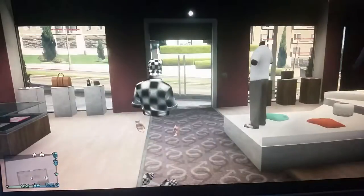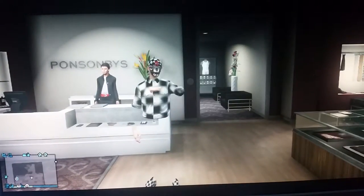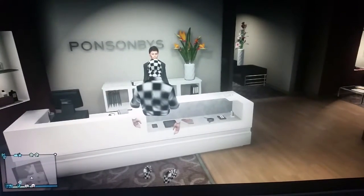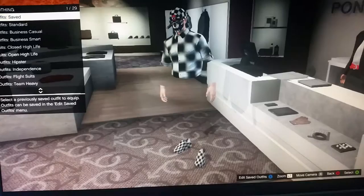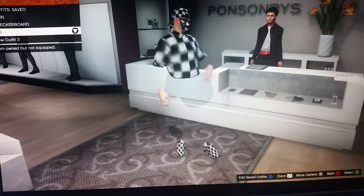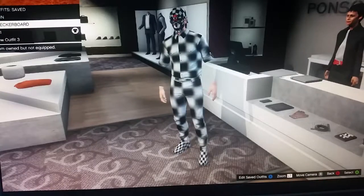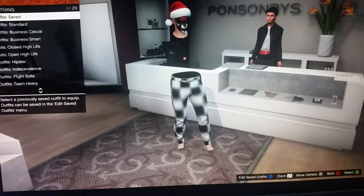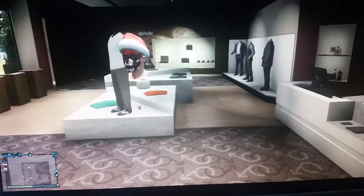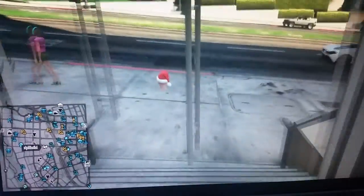I'm gonna show you how to do this kind of glitch. I'll show you how to get these outfits. I have some right now and will get some more. For example, this is the one we'll get today — the full checkerboard — and this one, the fully invincible one. I'm gonna show you some more tricks to get the best ones. So let's do this.